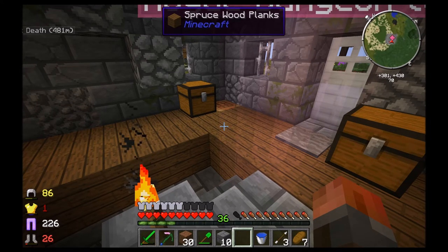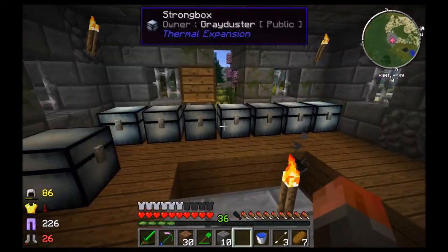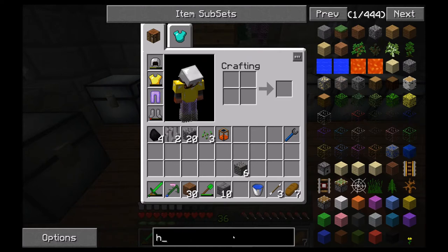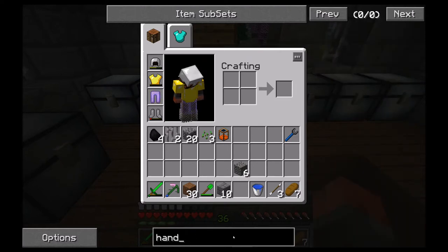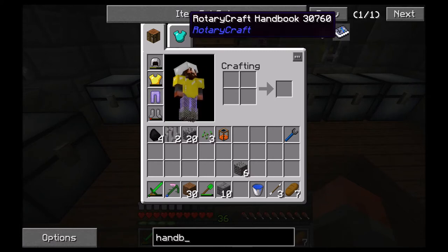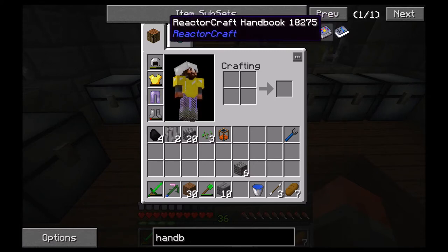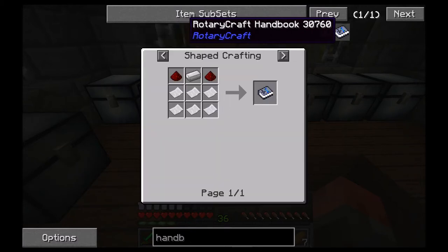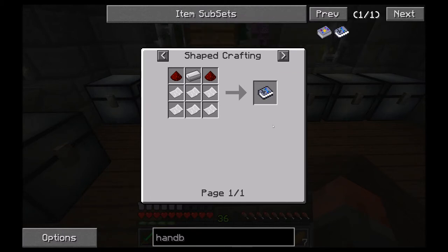One of the first things you want to make in Rotarycraft is the handbook — it's a guide to the entire mod. There's also a Reactcraft handbook; Reactcraft is an extension to Rotarycraft, as is Electrocraft. I would love to get to them, but they are horrendously expensive in resources. If I get there, I consider myself to be doing very well. If you get to it, congratulations — you're probably better than I am.